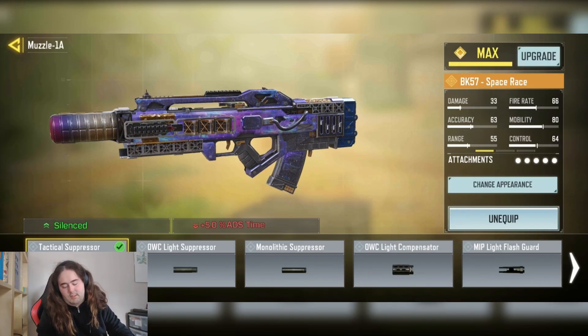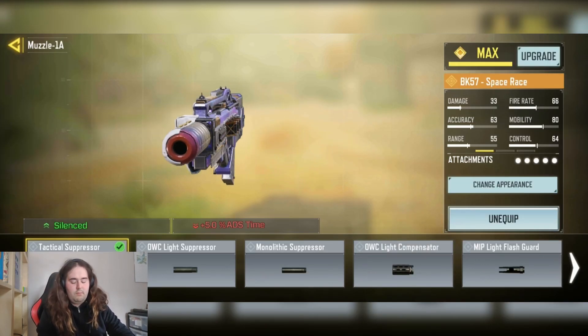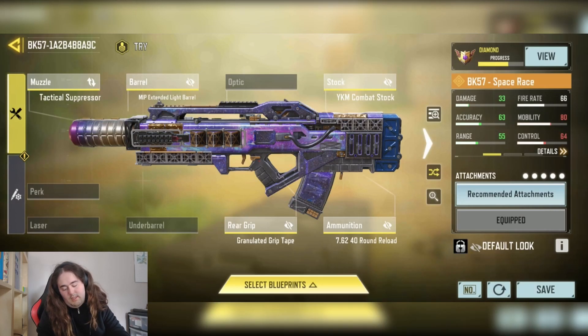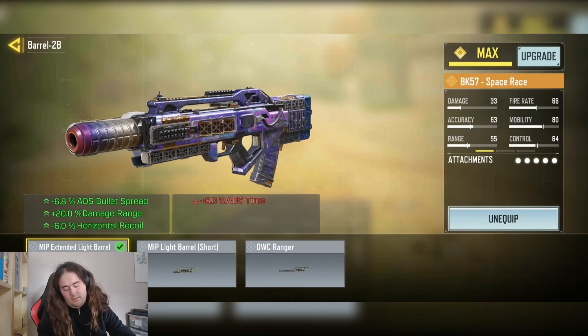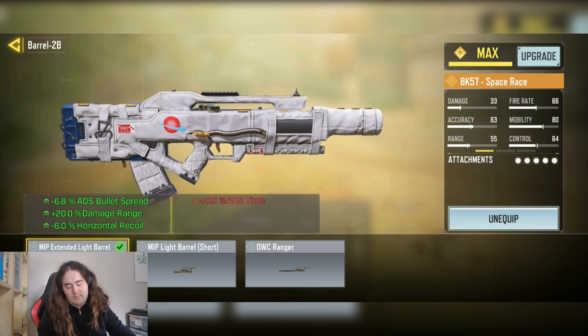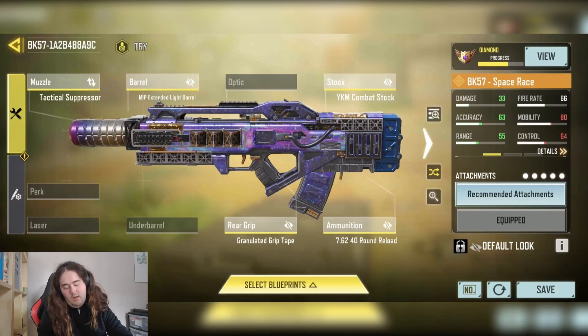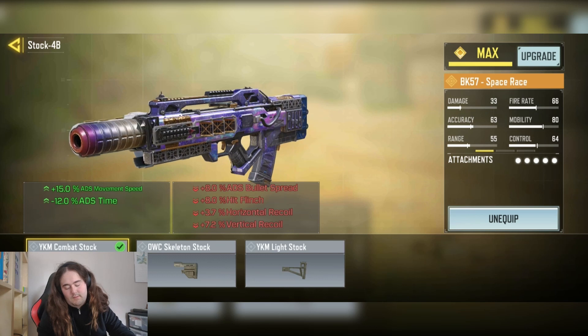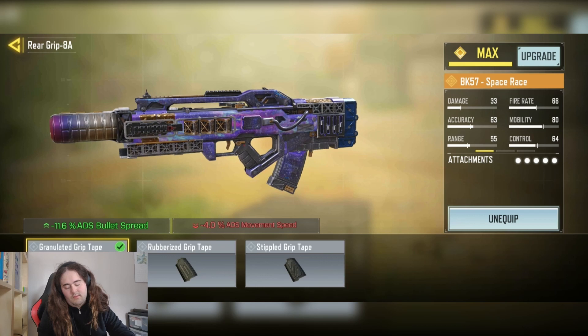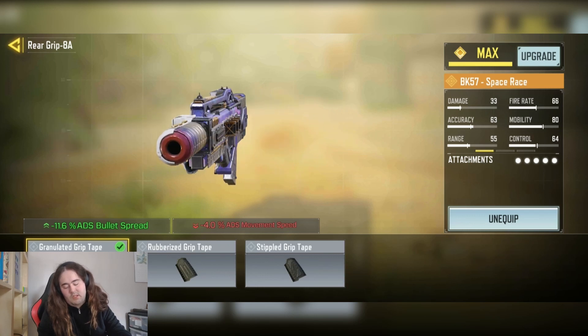You have the tactical spacer for the sprint ability. Could switch this out to the monolithic spacer if you want the extra damage at range and the less mobility. We have the MMP extended light route with a minus 6.8% ADS bullet spread, plus 20% damage at range, and minus 6% horizontal recoil. We have the YKM combat stock with a minus 15% ADS time and minus 12% ADS time. We have the grand laser quick tape with a minus 11.6% ADS bullet spread.